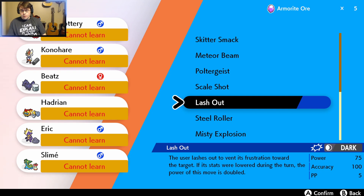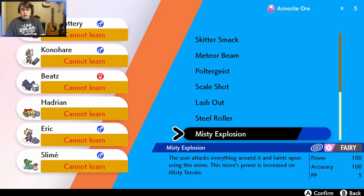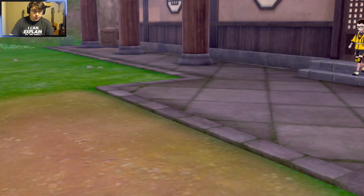Lash Out: the user lashes out its frustration towards the target. If the user's stats are lowered during this turn, the power of this move is doubled. Steel Roller: the user attacks while destroying the terrain — this move fails if the ground hasn't turned into a terrain. And Misty Explosion: the user attacks everything around it and faints upon using this move. This move's power increases on Misty Terrain. Don't get me wrong, I'll be back because some of the moves are really interesting.